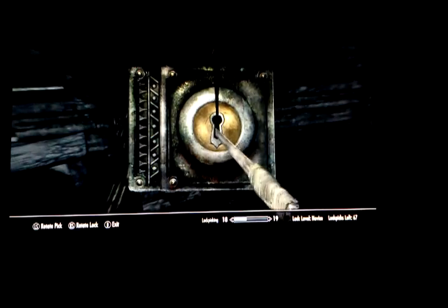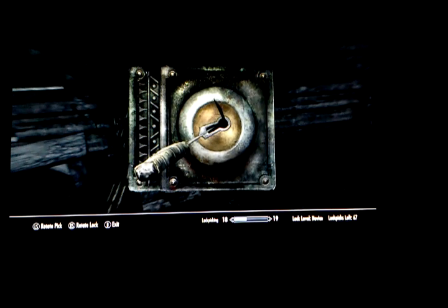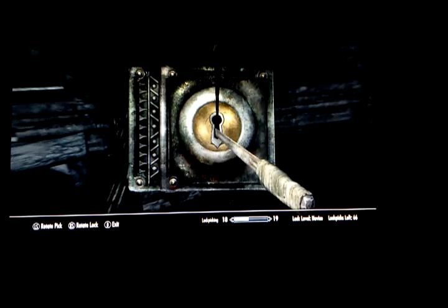I want arrows. Nice — iron arrow. Sorry, I can't even talk right now. Anything good here? A chest — let's do a chest. Oh, that was so close. At least I know where it is now.